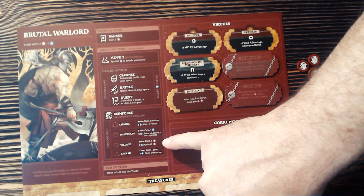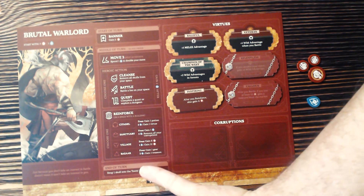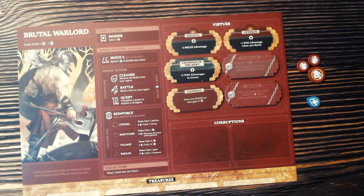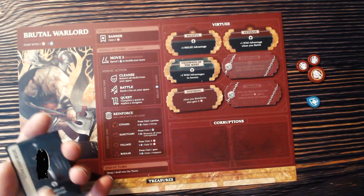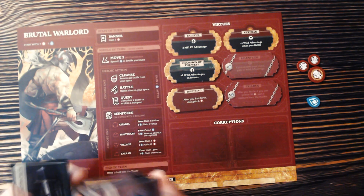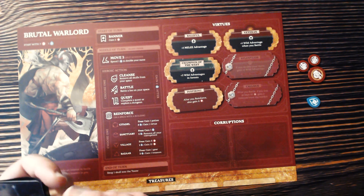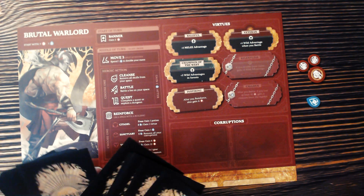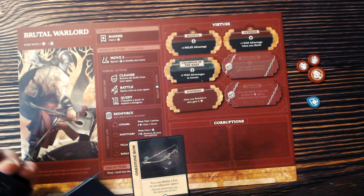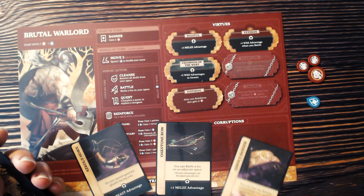At a village, you can gain six Warriors or pay a Spirit to gain twelve. At a bazaar, you can gain a Gear or pay two Spirits to gain a Treasure. For example, we have Dusty Folks — they give you a stealth advantage — and Long Swords, which give a melee advantage. There are three of each, and that's true for all six different types of equipment. You can carry as much as you want, but only one of each name. In a four-player game, not everybody will get every piece since there are only three of each out there.